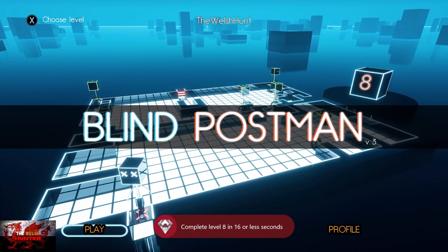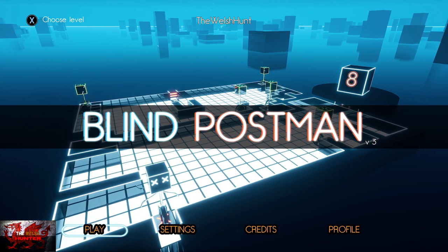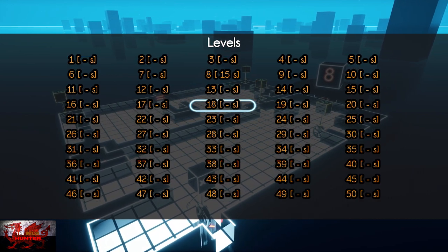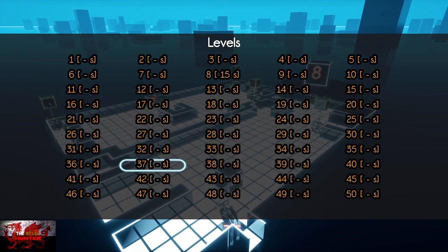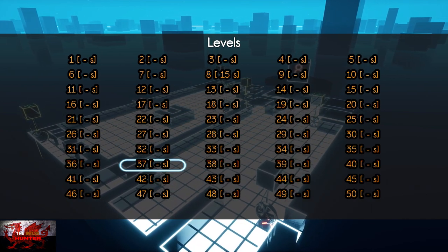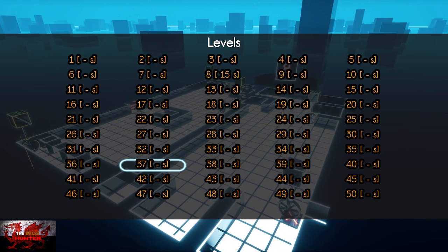Now if you're at the main menu like I ended up, just press X to choose the level again, and go to level 37. This one is a little bit tougher — this time you need to get it in 18 seconds or less. I managed to hit it within 18 seconds. It's all about memorizing those inputs, and remember to hit it as soon as the character stops.